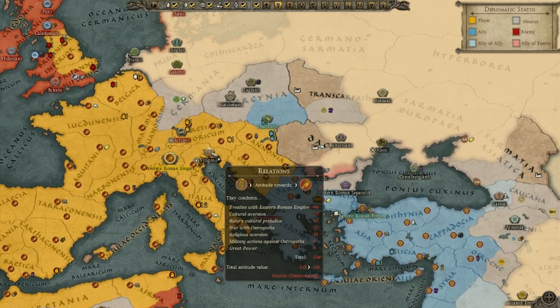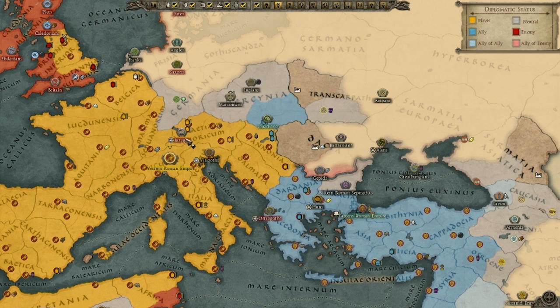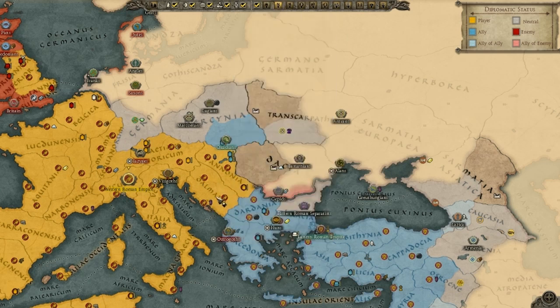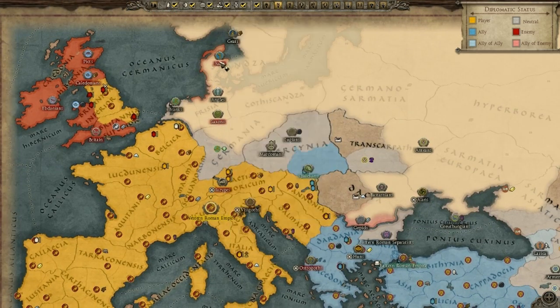We've still got the Visigoths, who we're not at war with. But this Hunnic Horde — they're very much like the Huns themselves — they've declared war on me, so we've got to deal with them in my lands. The Quidians had an army floating about; we were at war with them for quite a bit and they sacked most of my settlements here. While they were pushing south, I pushed up and subjugated them, so hopefully we don't have to worry about them. To the north, we've still got the Saxons and the Jutes.